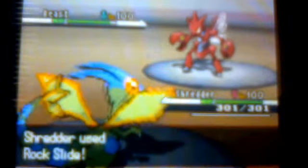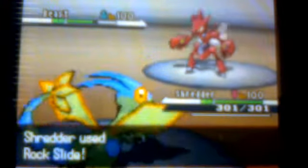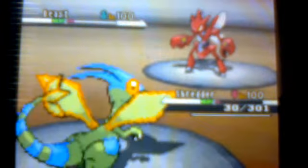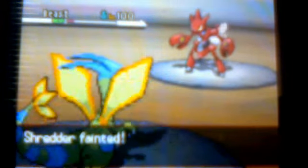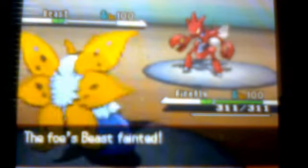He's paralyzed, which is good. Dragon Tail always goes last. I start Rock Sliding him to get flinches — I get two flinches on him. He's finally able to move and uses X-Scissor with his Bug Gem to power it up, but he didn't kill me. He actually used Aerial Ace because I tried Dragon Tail, but Dragon Tail always goes last. Then I send out my Volcarona, and I use Bug Buzz — I got lucky and got a crit.